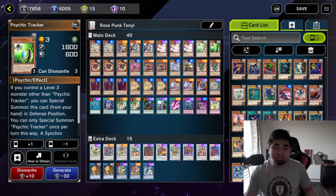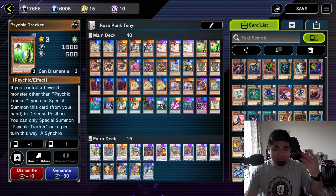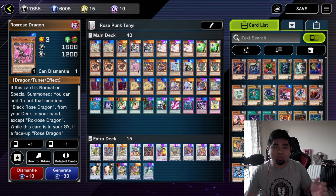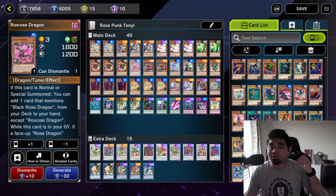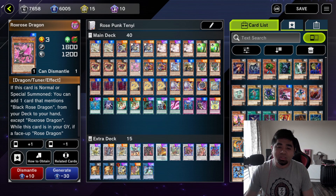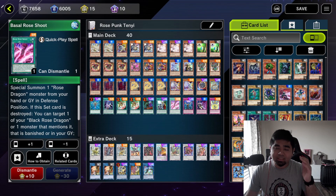Next we have two copies of Tracker — you can go with Wielder if you want, but Tracker is still useful and okay. Then your Red Rose Dragon — once this card is used as a synchro material, you can special summon one Rose Dragon from your deck to your side of the field, bringing out Roxrose Dragon. When Roxrose is normal or special summoned, you can get a copy of a Rose Dragon card from your deck and add it to your hand — your target most of the time will be your Basil Rose Shoot.